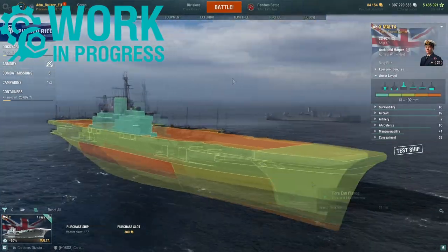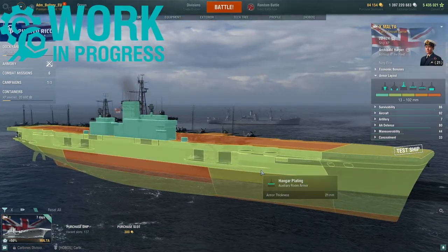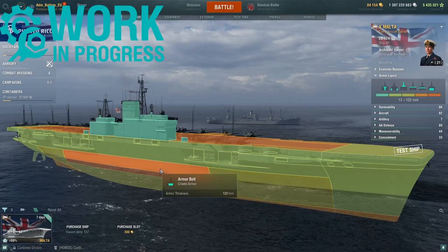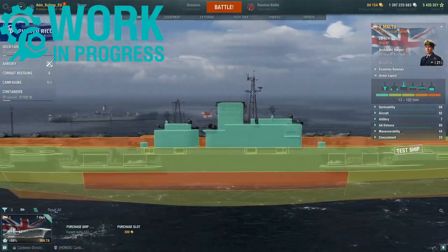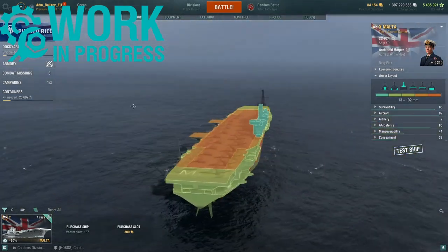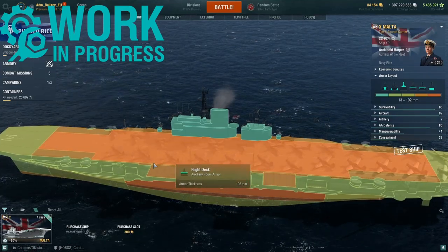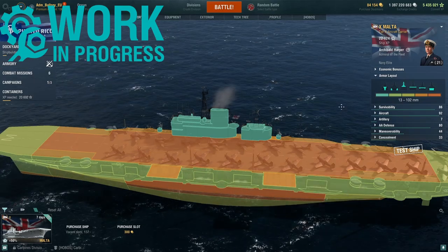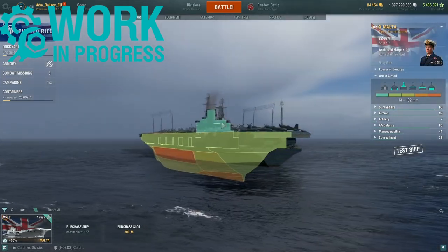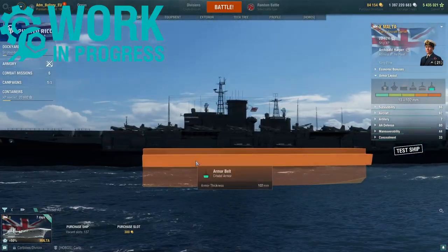Now let's start with the armor layout. Fore end plating of 21 millimeters; the upper part is 25. Hangar plating of 25 and 21 millimeters. The armor belt is 25, and the main citadel armor is 102. The aft end deck is 25. The flight deck itself is 102 millimeters, with two sections of 33. The superstructure is 13 millimeters. Internally, 21 millimeters at the hardship. The actual citadel is quite far above the waterline.